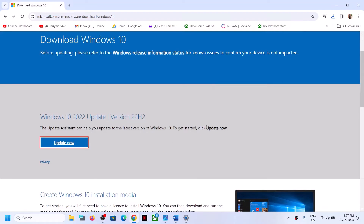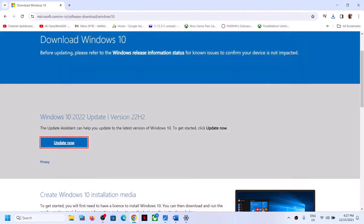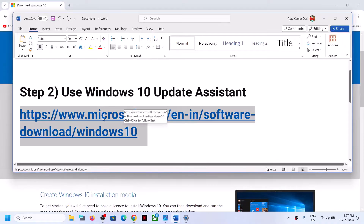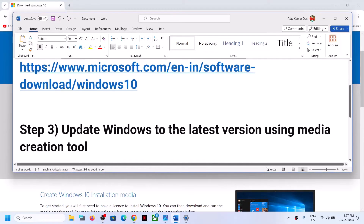Click Yes to allow. I have Windows 11, so it shows my device is already running Windows 11 — but in your case, if there's an update available, you'll see an Install Update option. Update using the Windows Update Assistant, then restart your computer and launch the game to check.